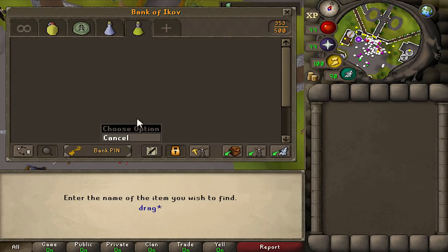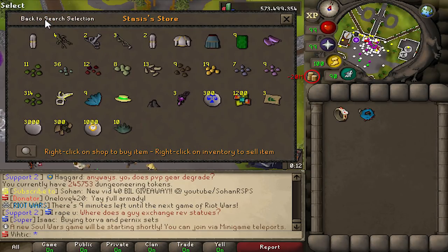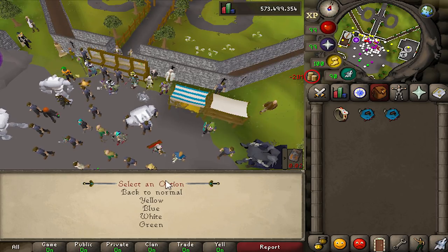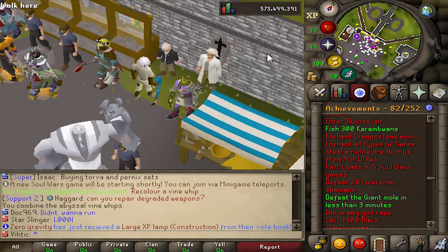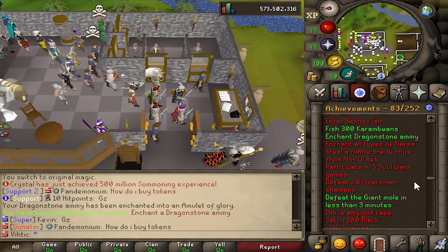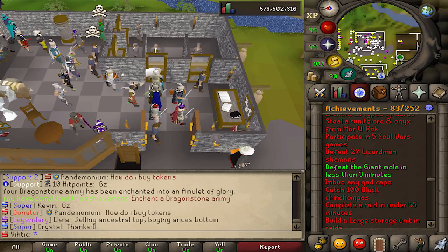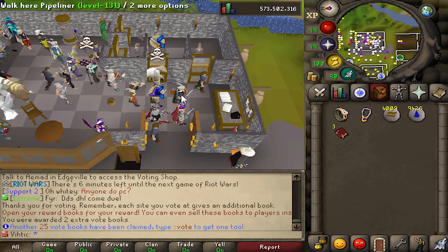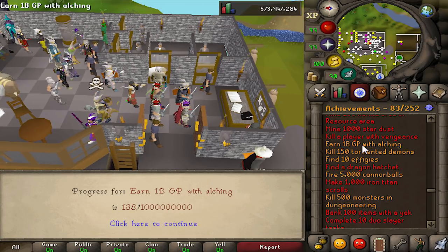Wait, don't I have a dragonfire shield? It says craft a dragonfire shield special — I do have one, so yeet, done. And this one's kind of simple — literally just recolor a vine whip, you just need two vine whips. We'll do it white. And we can enchant a dragonstone amulet — somebody's selling one for 65k, give me that. Done. Also hit a hundred votes — there we go, another three achievements on there. Make sure we vote every time I get on. And we got a medium lamp too.